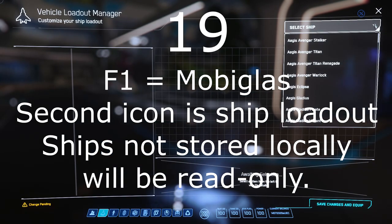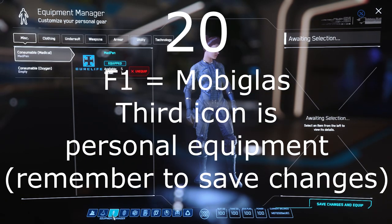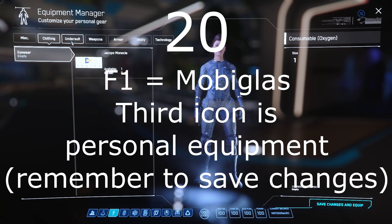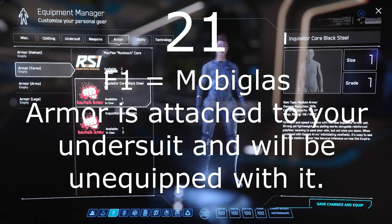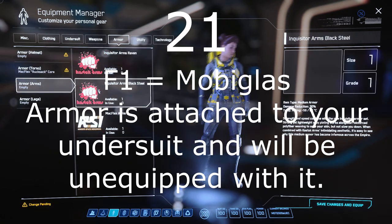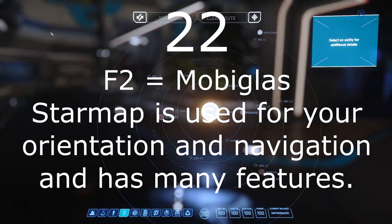Number 19: The second icon is the ship's loadout manager. A ship will need to be stored at your location in order to modify it. Number 20: The third is your personal equipment manager, where you can equip armor and weapons. Number 21: Armor is attached to your undersuit. If you unequip your undersuit, your armor will be unequipped and you will be wearing your clothes. Think of it as having two modes: street mode and space mode. Number 22: Next is Skylink, your star map. This is essential for navigation. There is a separate keybind, F2, that will take you straight here. The star map is also how you plot routes and examine locations. It is important, and buggy enough that I have produced a separate video on just it.